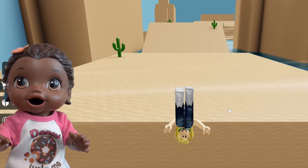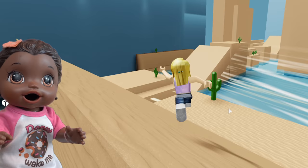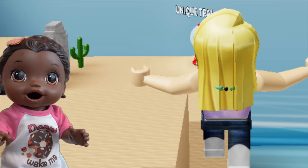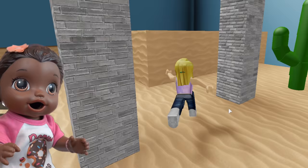Level two looks like a beachy level. A cactus I see? Look at that steep incline. Lily cannot fall into the water. Got to keep running on. Big jump — there we go, and look at that, we made it to level three!